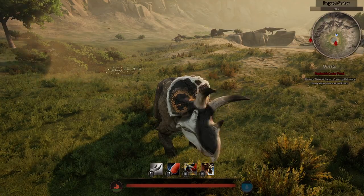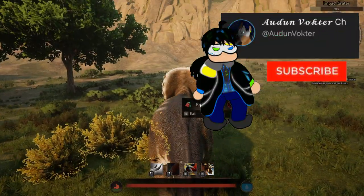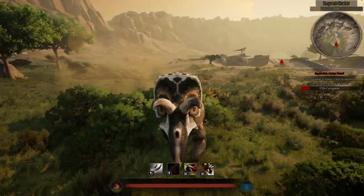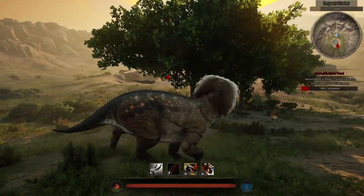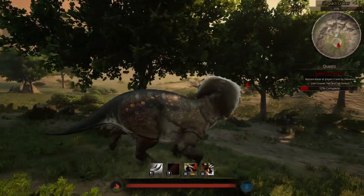Eo Triceratops — one of the biggest fatasses of Path of Titans, and the creature where you rarely get the fights you asked for. But what should you do in a fight? Can you plough through your enemies like you plough through those bushes? Let me teach you how to plough properly as an Eo Triceratops.